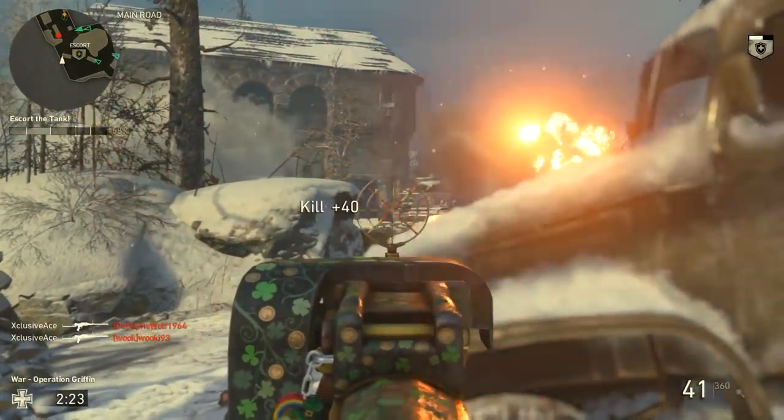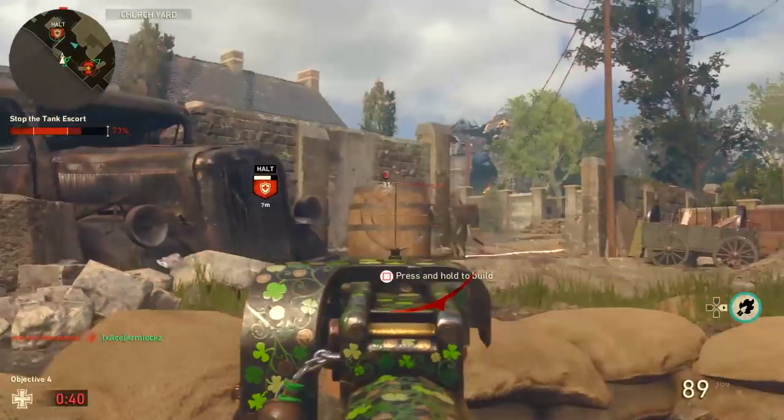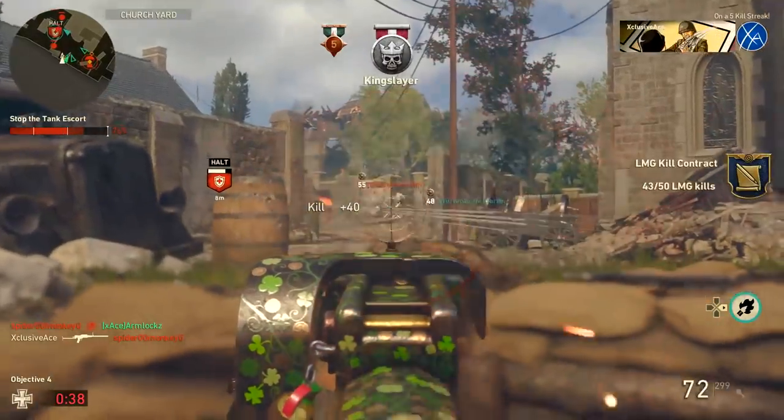Getting into headshots, we get a standard headshot multiplier of 1.1, which takes our headshot damage profile to 38. This essentially means that headshots aren't really doing anything to help you.